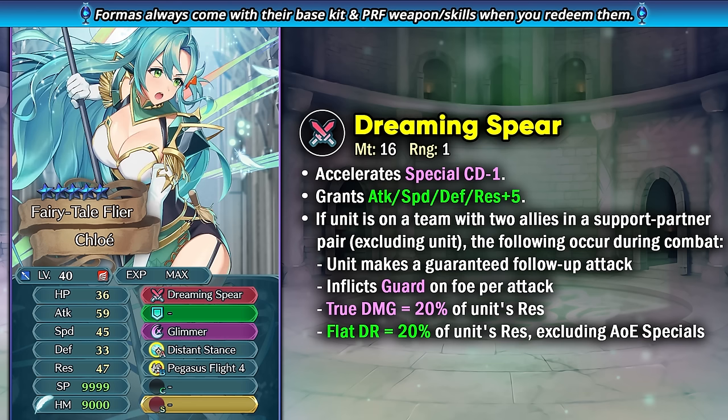Chloe is a lance flyer, and just like Femile Leer, this is a very competitive class, but Chloe is able to stand out because of her weapon, Dreaming Spear. It gives her minus special cooldown, plus 5 to all stats as visible stats — which actually helps you with Pegasus Flight and ploy skills — and she gets extra effects in combat if she's on a team with two allies in a support partner pair. This allows her to get the guaranteed follow-up attack, inflict guard effect on the foe, get true damage based on 20% of her resistance, and flat damage reduction based on 20% of her resistance. That flat damage reduction is what makes Chloe a pretty nice lance flyer because it's not a pierceable source of damage reduction.